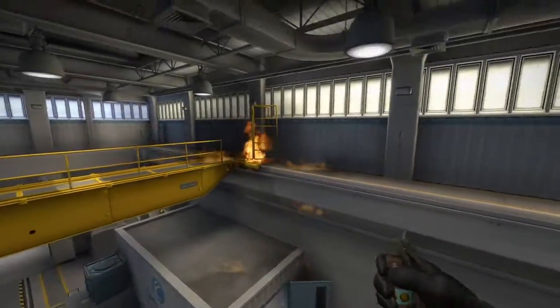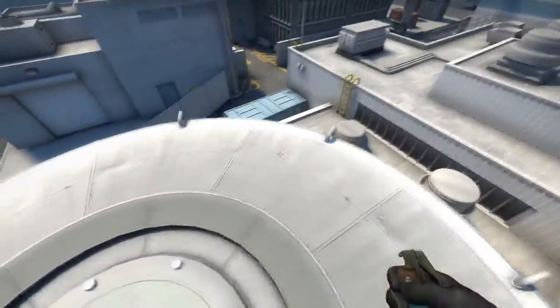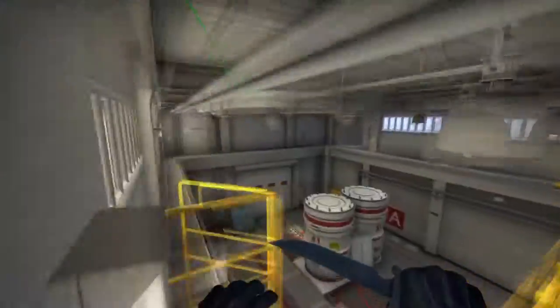This molly is going to spread into this god spot here and a little bit into the top hut. The flash - I need it to aim a little bit higher, but the point is that it will blind people inside of upper.